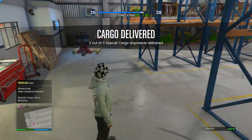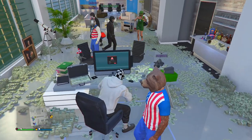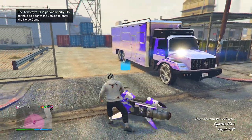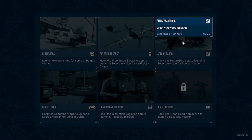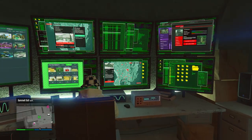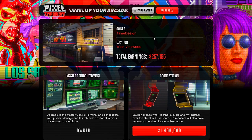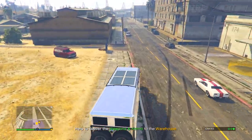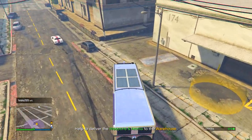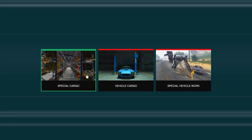Once you've delivered all your cargo, you have three sourcing options. First, return to your CEO office and source cargo from there. Second, use your Terrorbyte — enter it, go to the screen, press Special Cargo, pick your warehouse, and choose the amount of crates to source. Third, use the Master Terminal, which you access by owning the Arcade and upgrading via the laptop — this gives access to all your businesses from one computer. To speed things up, park your Terrorbyte near one of your warehouses to save travel time.